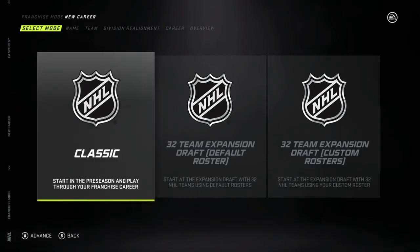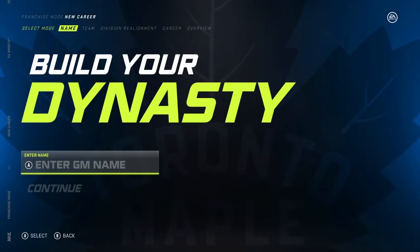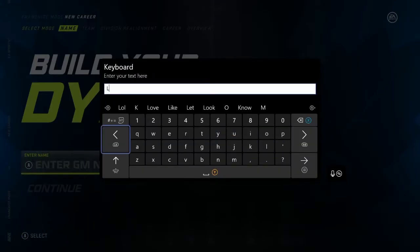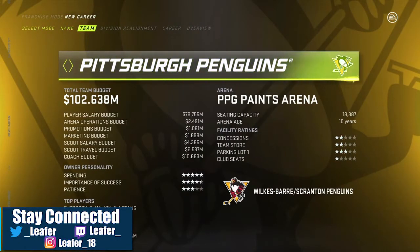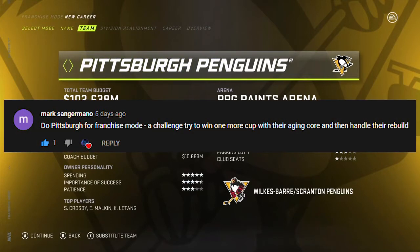So as you can see from the title and the thumbnail, today we are doing a GM mode — a five season GM mode with the Pittsburgh Penguins. So GM Leafer will be taking over the Pittsburgh Penguins. I know they just hired Ron Hextall and Burke, but they're out — Leafer's in. We've got big names like Crosby, Malkin, and Letang. It's gonna be interesting to see if we can win with this team and then do a little rebuild after. I want to give a shoutout to Mark in the comments for leaving this suggestion down below.